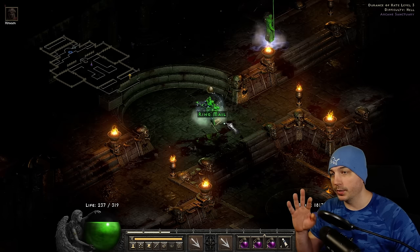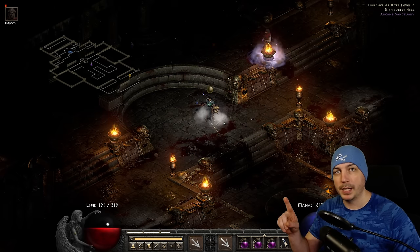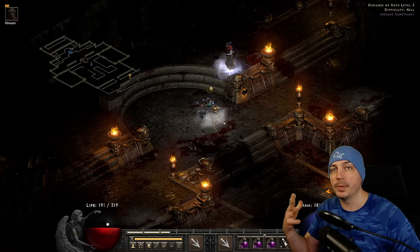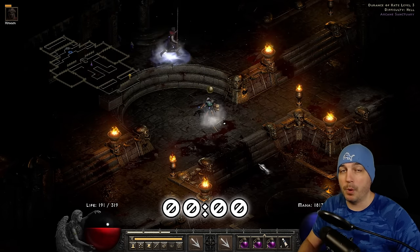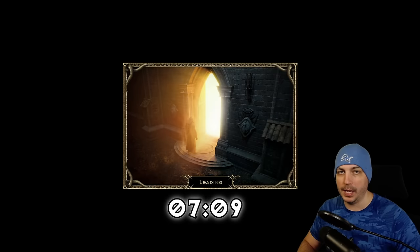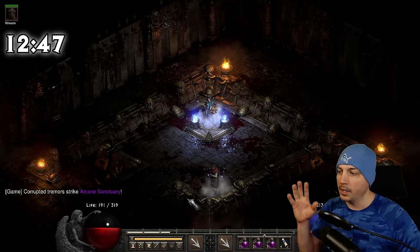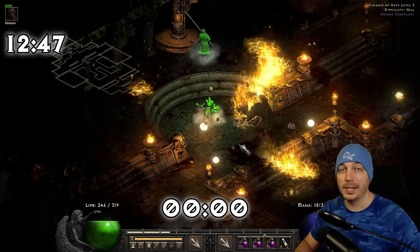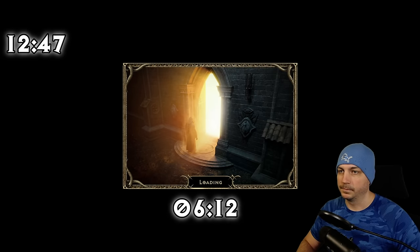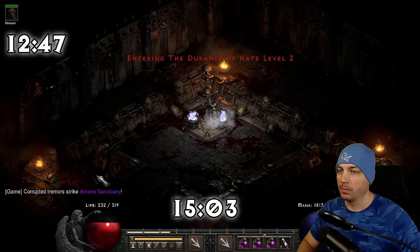Now we're going to say you're running Mephisto. For each one of these, we're going to start off with Mephisto already dead, because part of what you're eliminating is a load screen from going through the standard way — through the portal to Act 4. We're going to test this against the portal to Act 4, just instantly saving and exiting, then coming back in and running the docks, or saving and exiting and then going the Machief way. I have an idea of which one will be faster, but let's take a look. First we'll go with the portal method — teleport down here, telekinesis the portal, save and exit, then join as fast as you can. We want to get to the Durance of Hate 2 waypoint, and that's where the timer will end. Everything else beyond that stays the same. We're going to start each one with Mephisto already dead. There's Mephisto down — let's go with the standard save and exit method, then running the entire docks.